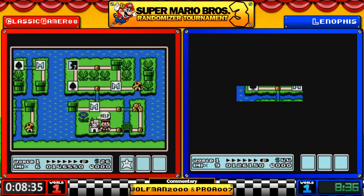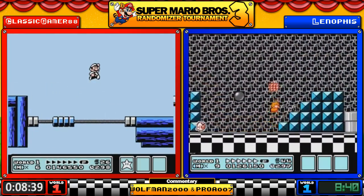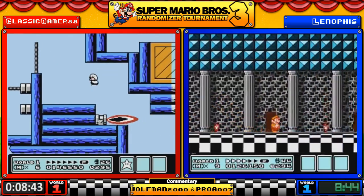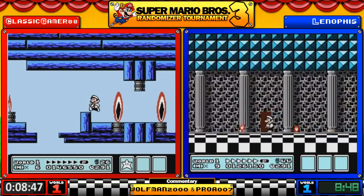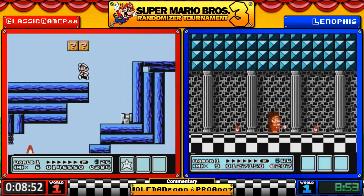Lenophis is taking a 5-Up, which is a rather popular strategy early on — just get one early, give yourself a nice little backlog of lives. Yeah, lives and items are valuable resources that our runners like to take advantage of.